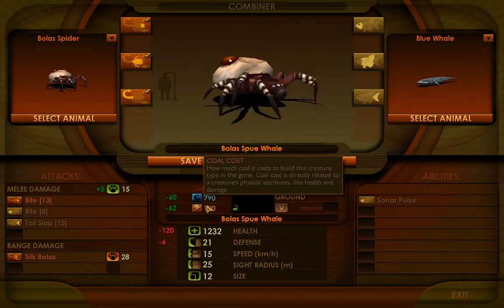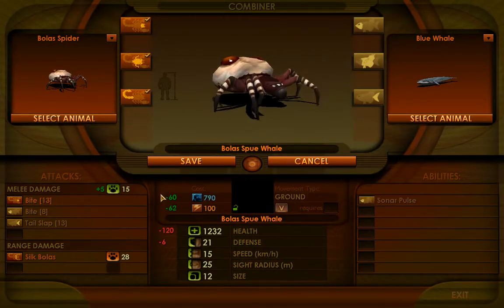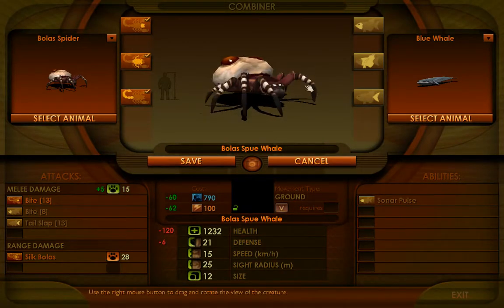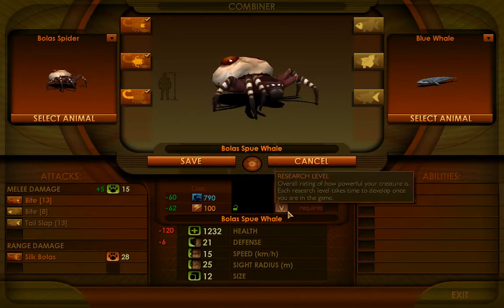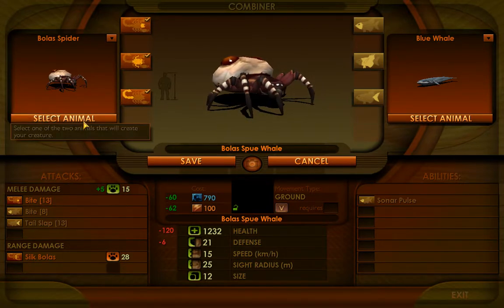You'll also notice that the cost is way higher and the level is also higher — those are indirectly related to size. Before we were at level two; now we're at level five. So when you're doing your combinations, it's really important to look for size.